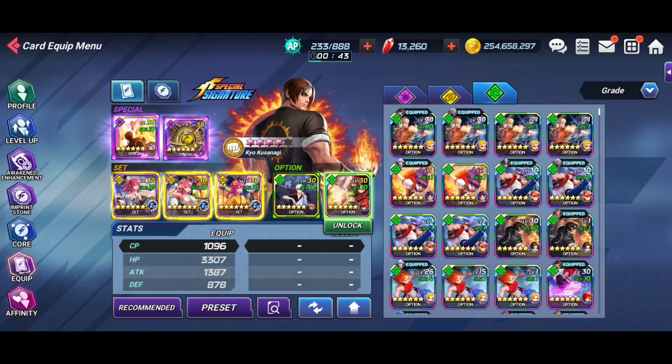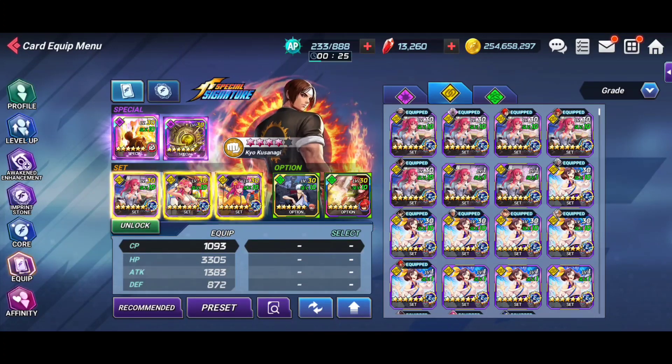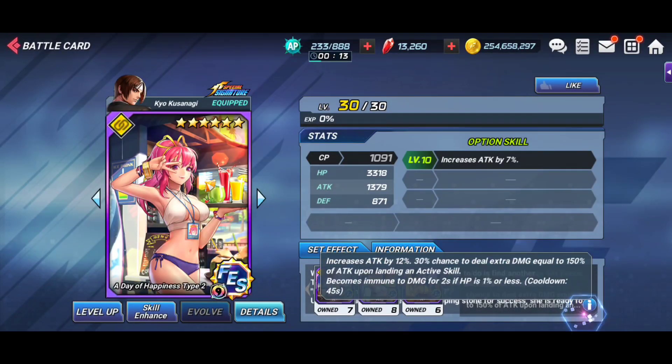As far as card sets, my preferred set — and the one I use in all these runs — is Akane. You're free to use whatever you want; I'm not going to talk about collaboration sets too much here because not everybody has those. I'll just talk about unified sets that are always on the banners. Akane in my opinion is the best option; it's definitely the one I prefer.